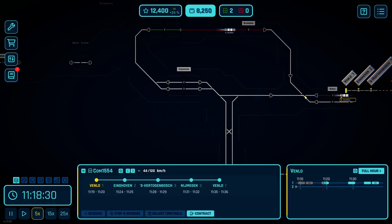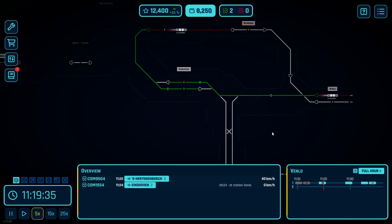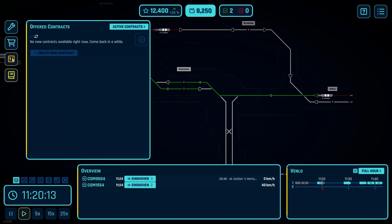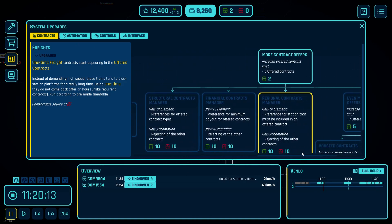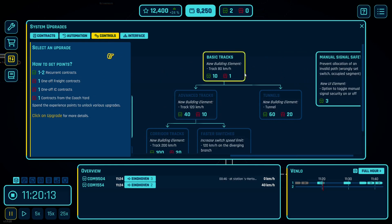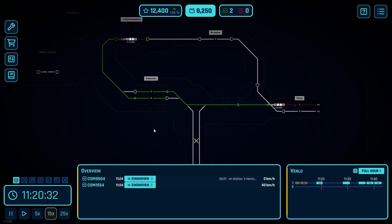We'll pull him here and then we want him on Eindhoven 2. This one goes to Eindhoven 3, so that's where they pass each other. In the inner city we're still not getting any freights — I do have that unlocked. What I want to look at is the track elements upgrade. I need one red experience point and ten of something, and then I can increase my speed. So that really probably needs to be my target for the next thing I do.